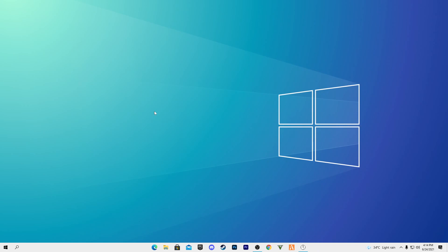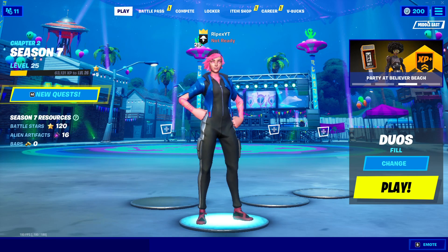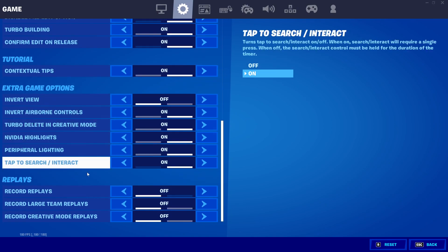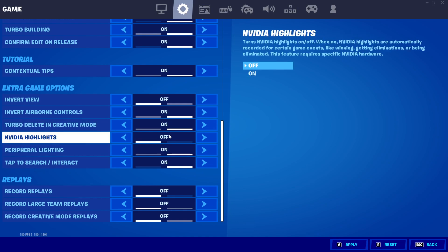Open your Epic Games Launcher and launch Fortnite. Inside Fortnite settings, click the clear icon, scroll down and turn off all replays. If you have NVIDIA Highlights, turn that off too. Apply your settings, then go to the monitor section and set it to Windowed mode and apply.